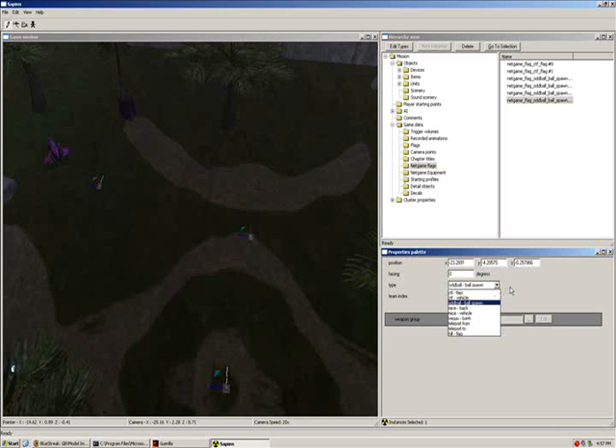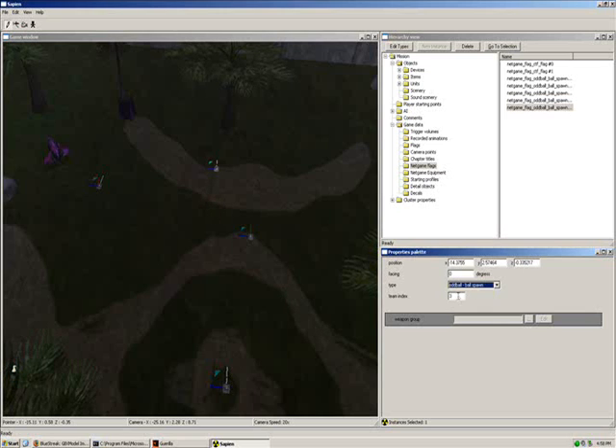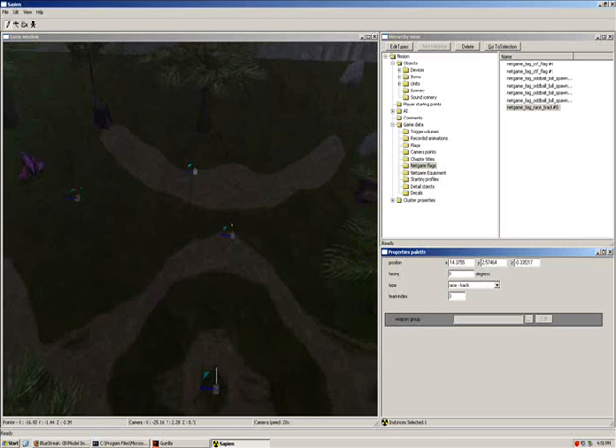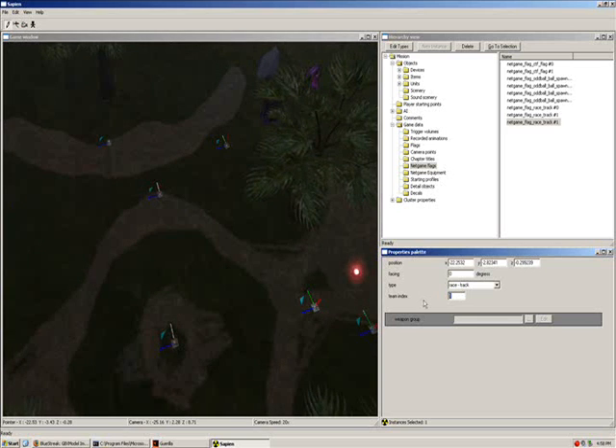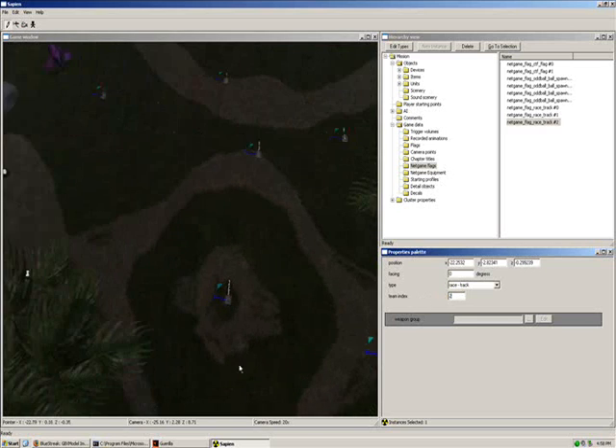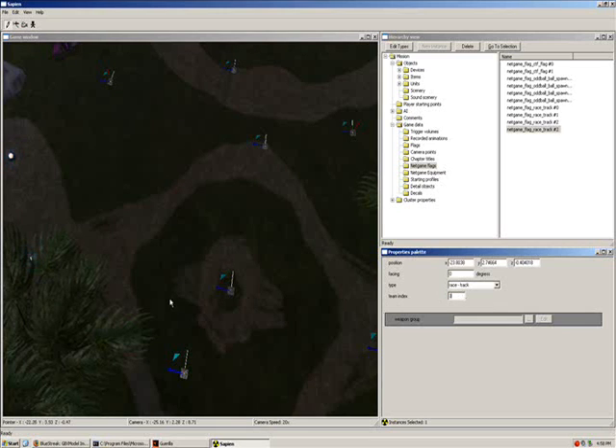Next we have our racetrack. Right-click and change this to racetrack, and change the team index to zero. The good thing about racetrack is you can have as many team indexes as you want — within reason, maybe 20 or 30 is a lot. So we set zero, then change to one, right-click again and change to two, then three, then four, and one more for five.